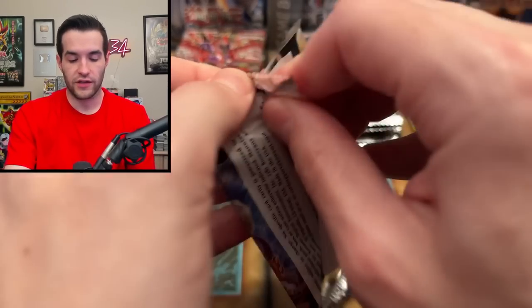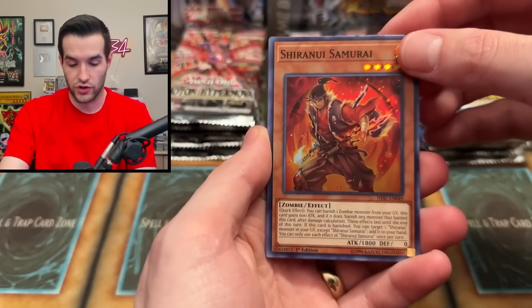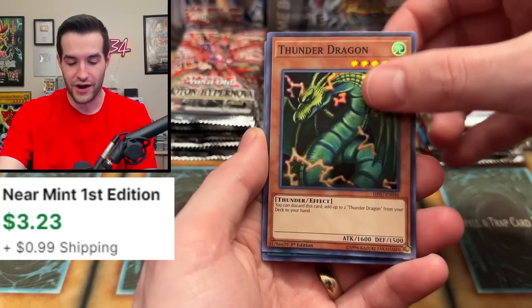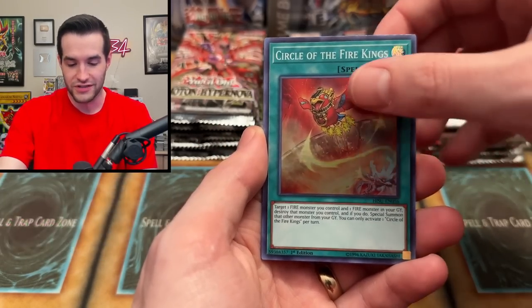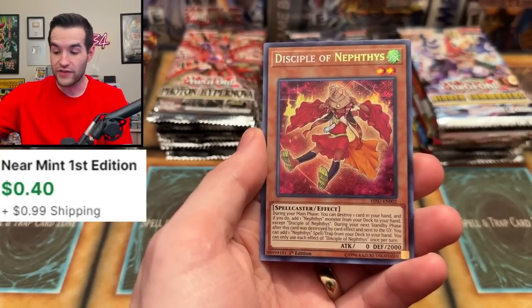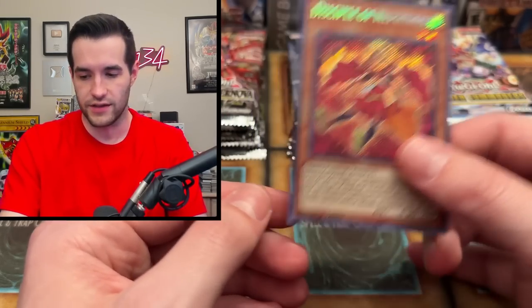Back to secret rares — going through the worst ones first. Chirnu Samurai, Thunder Dragon — that's like a three dollar card. Getting a super rare too, which works. Circle the Fire Kings, Fusion Recycling Plant, and Disciple of Nephthys. Is that multiple sets that had Nephthys cards? Maybe it was always Hidden Summoners. I don't know if that one's any good — probably not too great.